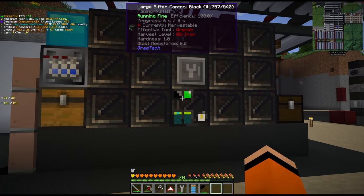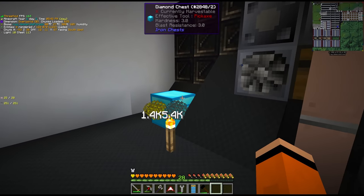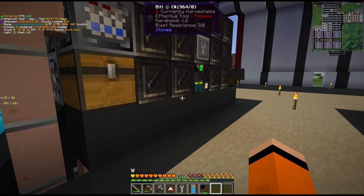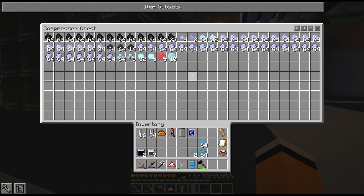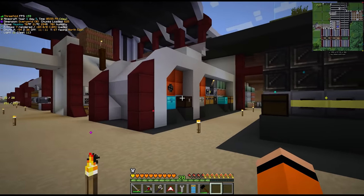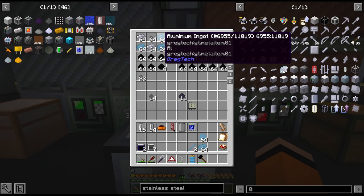This thing is running at MV — we have an MV combustion generator back there. We've still got a big backlog, look at all of this stuff that has to go through this system. We're going to leave this running for a while; we'll probably end up with a lot of pollution in this area but that's okay, it's already heavily polluted because of the blast furnaces, which are still running making stainless steel.